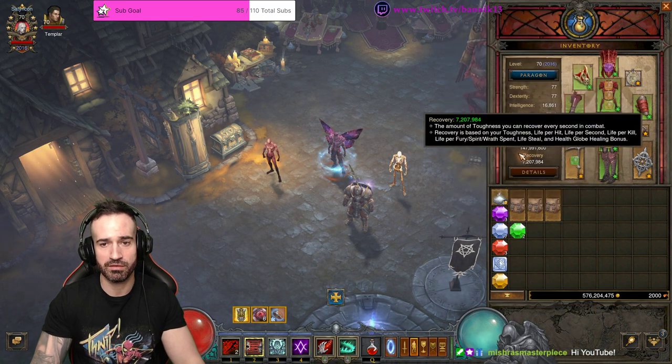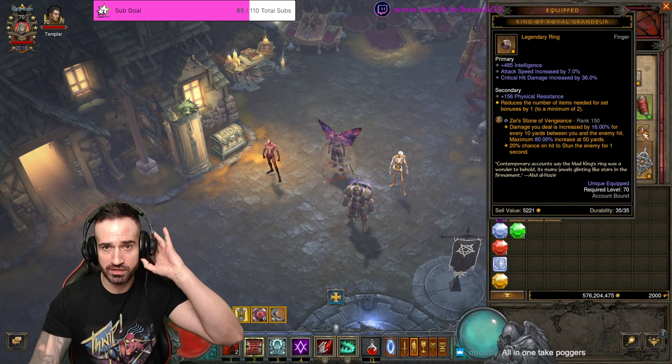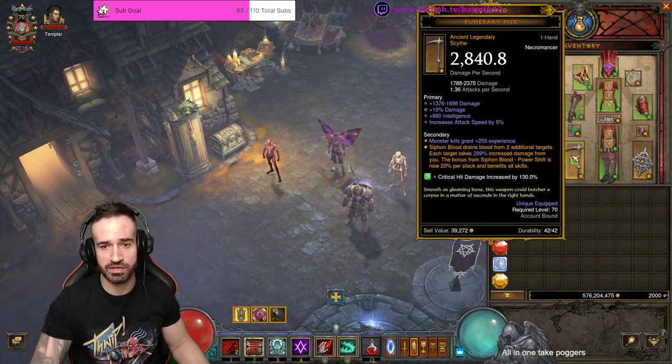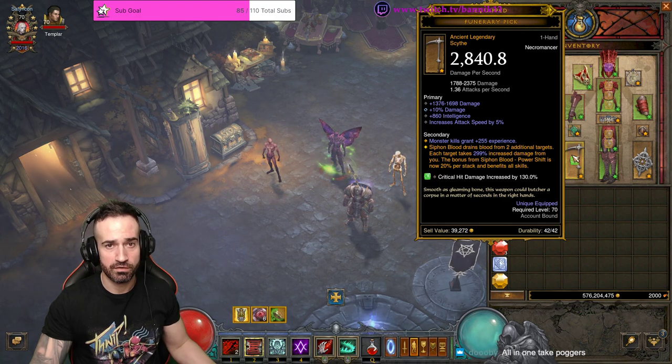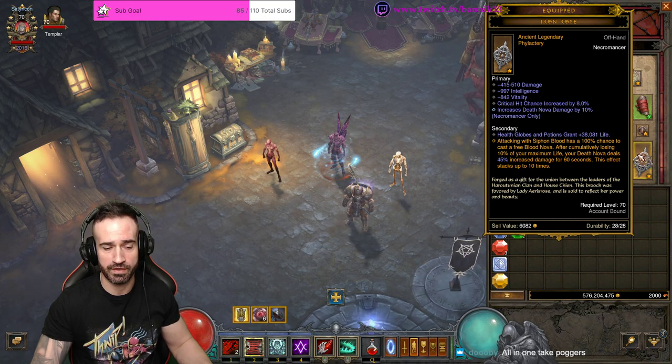Dayntee's Binding for the belt. I'm using Crispin's Sentence in the ring slot, Ring of Royal Grandeur as mentioned, Funerary Pick as the weapon, and Iron Rose for the offhand.